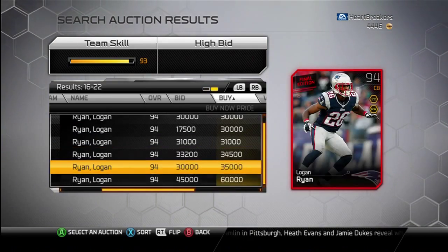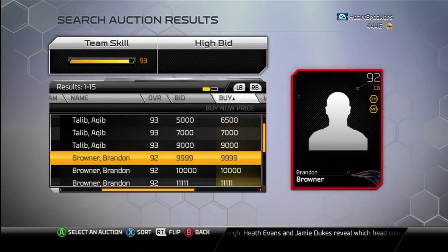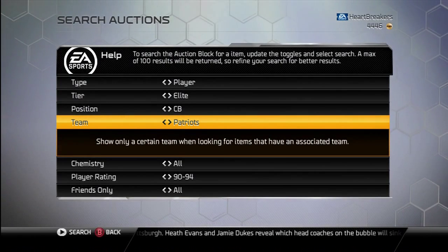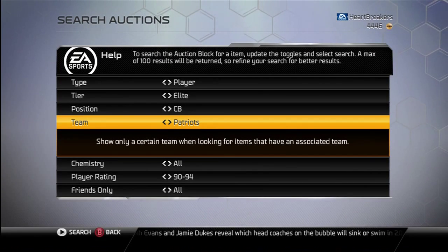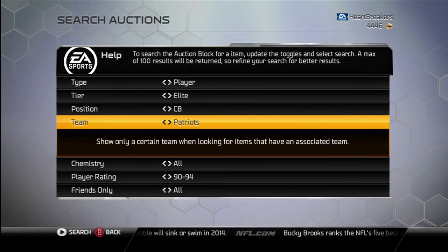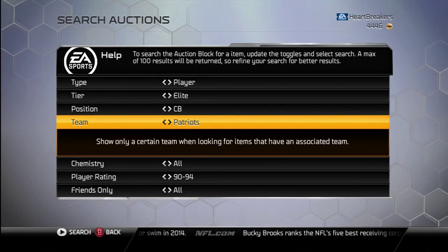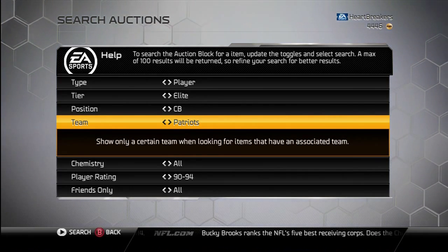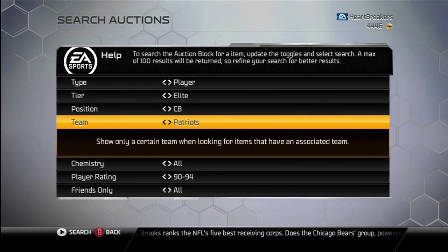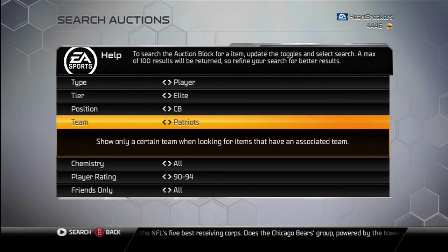There actually are a lot of Patriots corners as an option. I hope you guys enjoyed the video — drop a like if you did, subscribe if you haven't. Let me know what you guys think of these new Final Edition cards, and I will catch you guys in my next video. Also doing a Watch Dogs Let's Play on my other channel, so if you're interested in maybe buying that game, you can go over there and check that out — I'll link in the description. Hope you all have a nice day, peace out guys.